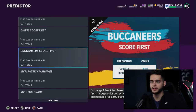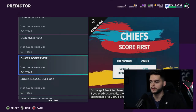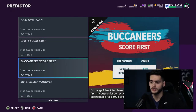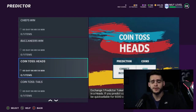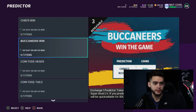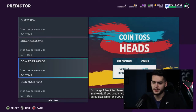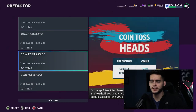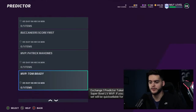For the score-first sets — Buccaneers Score First and Chiefs Score First — I would double up on both of those. Take one on Chiefs Score First and one on Buccaneers Score First. My personal overall plan: I'm definitely doubling up on Chiefs Win and Buccaneers Win since one of them has to win, plus coin flip heads and tails — that's six tokens used right there.